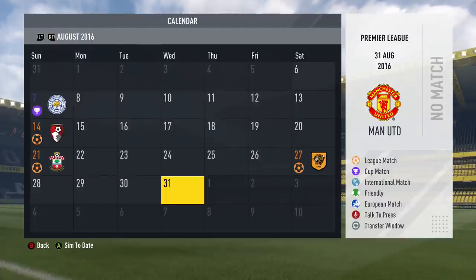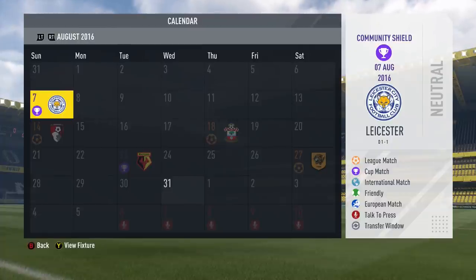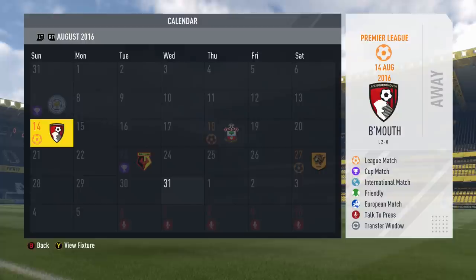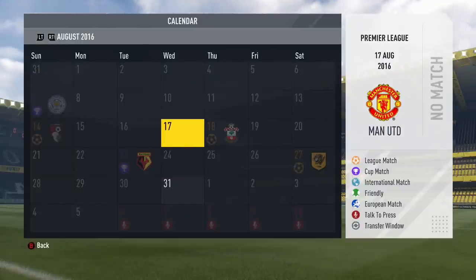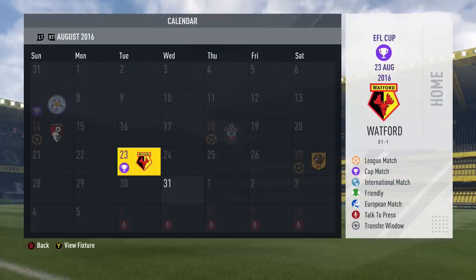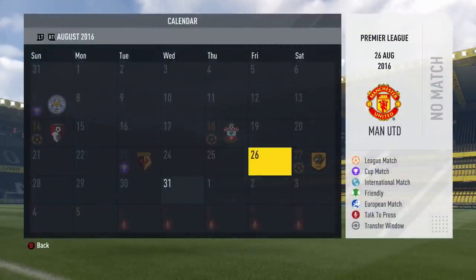I'll simulate every month and see how the games go — how Lukaku and the other players impact results, and how Manchester United go with him as the main striker. The Community Shield against Leicester ended in a 5-4 penalty win after a draw. The first Premier League game was a loss away from home — keep that in mind with FIFA career mode, because when you simulate away games you often don't win them even as a good team. Southampton was a 3-2 win at home. The EFL Cup against Watford ended in a draw, won on penalties again.